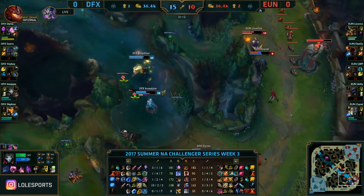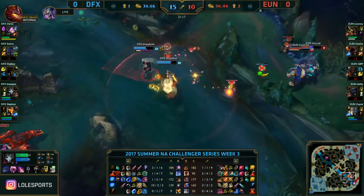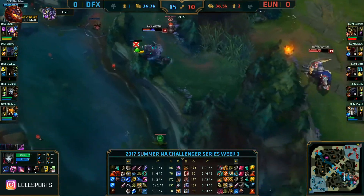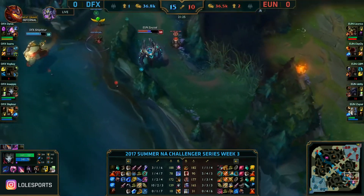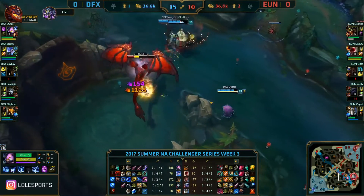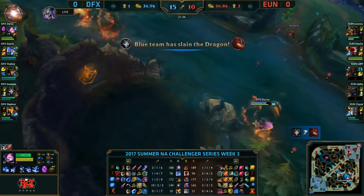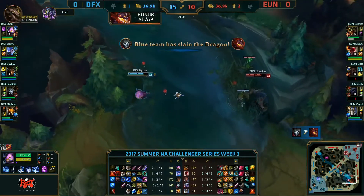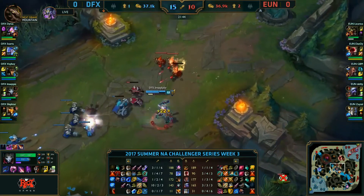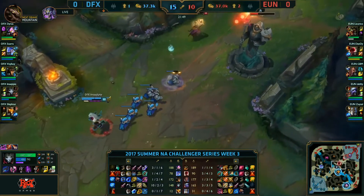Delta Fox, after that reset, getting the red buff on Qtpie, grouped up around Dragon. They have decent vision control here. A teleport flank comes right into the team — slice and dice — trying to get on Qtpie. The Hero's Entrance is used, but by that time Delta Fox has disengaged. Skara takes the bard portal through the wall and stays alive. A Deadly Flourish opens up into Curtain Call — lands one shot on Licorice, two shots on Zazel. Now they're trying to lock up the support Galio, but they blow up Dandy in transit. They get a trade kill on Skara as well as one on Voiboy.